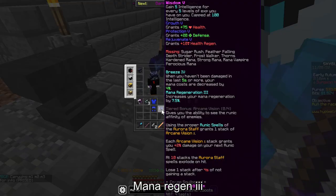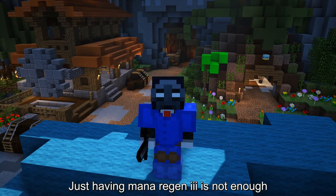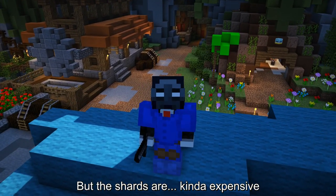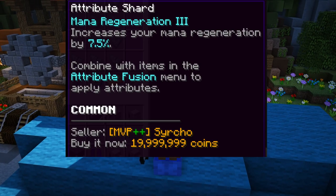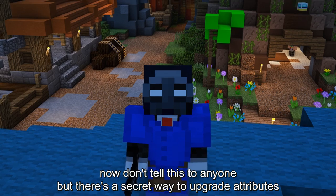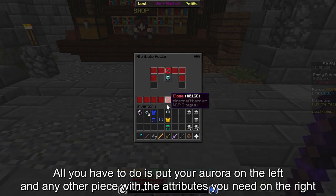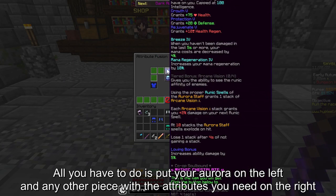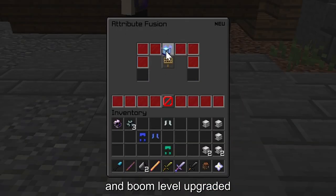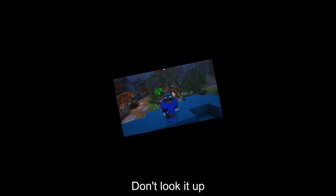But look at this — Mana Regen 3. I spit on it. Just having Mana Regen 3 is not enough. I need more. But the shards are kinda expensive. Now, don't tell this to anyone, but there's a secret way to upgrade attributes by using other kudra armor pieces. All you have to do is put your Aurora on the left and any other piece with the attributes you need on the right. And boom, level upgraded. This trick was obviously discovered by me. Don't look it up.